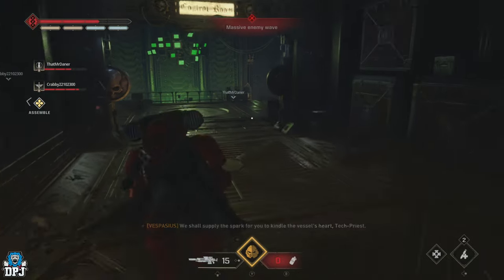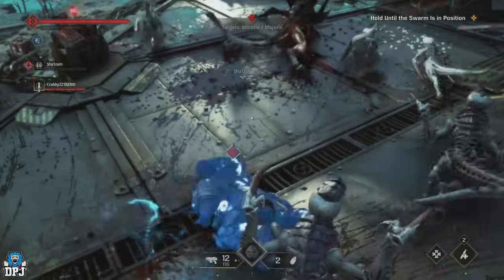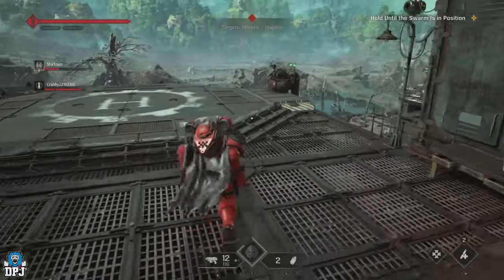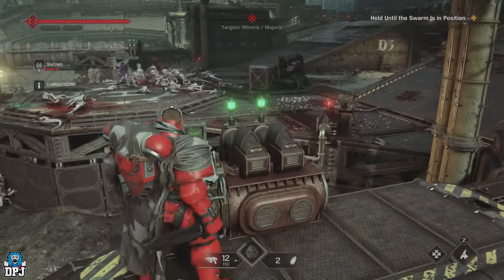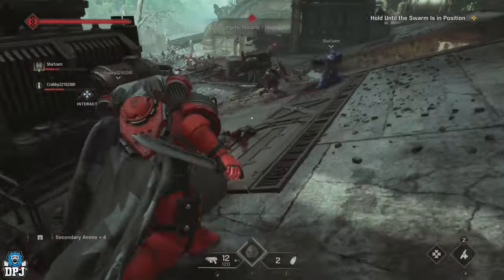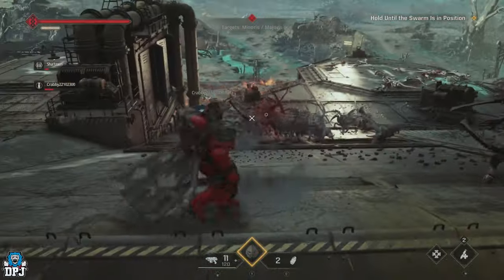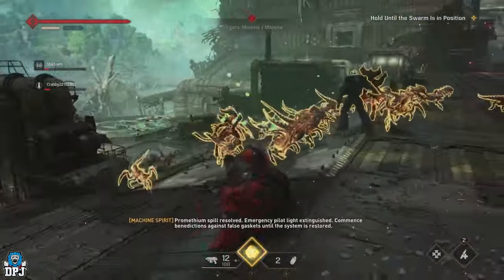Lastly, something I've noticed on a couple of missions: traps. Yes, traps — not many people know about these, but on certain missions there are actual traps you can use to your advantage against the enemy. The demonstration I have here is a pretty poor one because I used it a little late and my teammate — playing with randoms — didn't know exactly what to do. But either way, if you time these right, they can be very, very effective for you and your team. Another little tip to look out for.